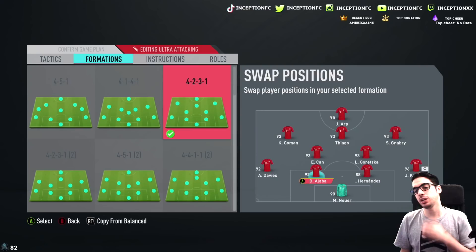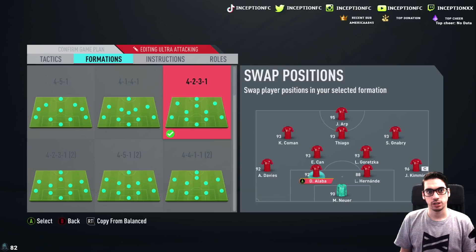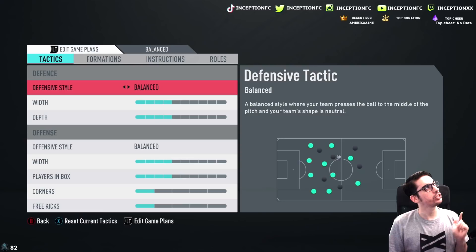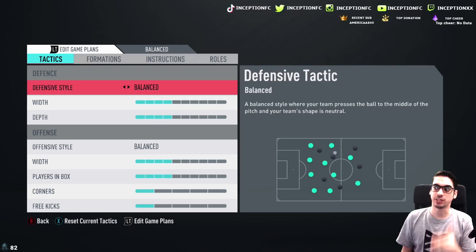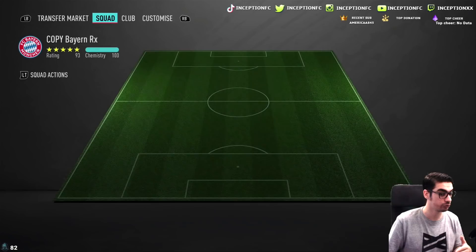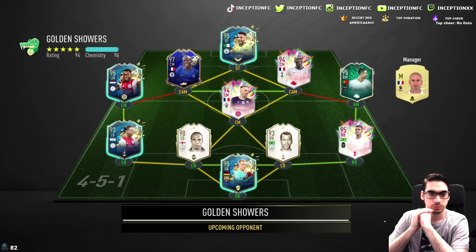We'll try him out in the center back position first and then rotate him accordingly. The way that I want to try him out in the CDM position, I do want to try him out on balance instructions as well, because I want to see what he's like pushing forward if he ever gets an opportunity. We'll do CDM position, center back position, and center mid — though the finishing is a little bit low. I can try out his center mid capabilities in the CDM position just as long as he's on balance. So we'll use the 4-2-3-1 and see what's up.